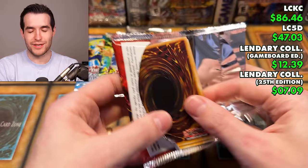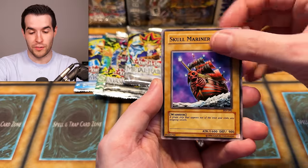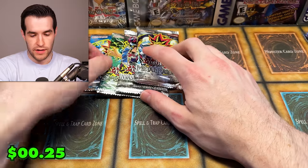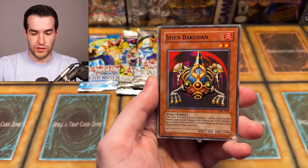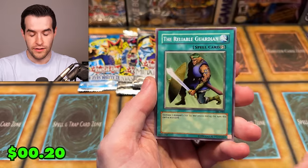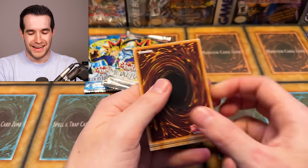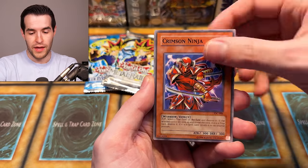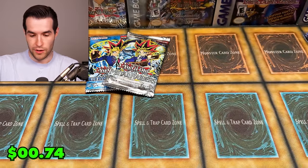Inspection, All-Seeing White Tiger, Time Seal, Science Soldier, Morphing Jar #2, and 7 Completed. Spell Ruler up next — Mold Destruction, Jirai Gumo, Final Destiny, Fire Crackling, Red Archery Girl, Crab Turtle, Metal Fish, Mother Grizzly, and Underdog Reliable Guardian. Not reliable enough to pull foil though. Invasion of Chaos time — let's get one of the big three. Come on Chaos Emperor Dragon! Right now we've pulled Kycoo, which sometimes hits four dollars and might have actually beaten 25th by itself.